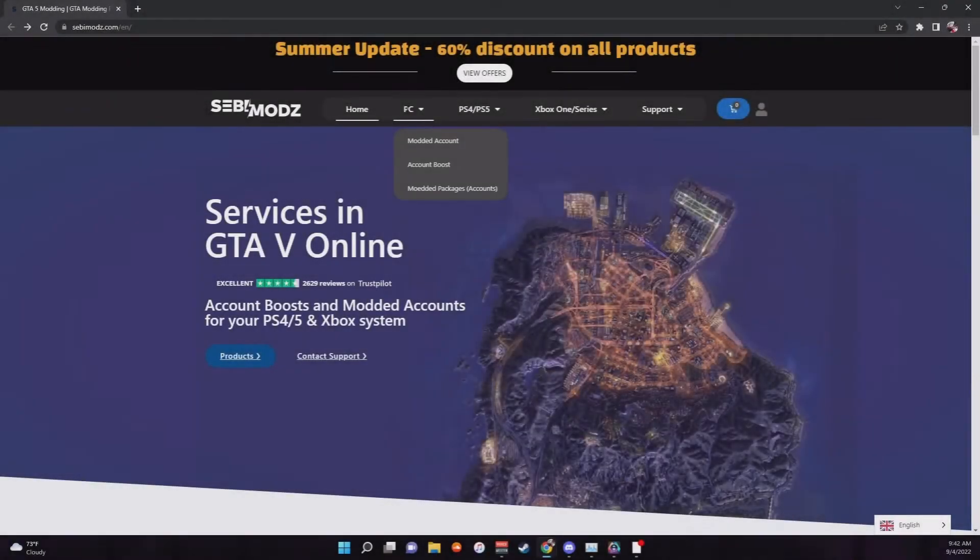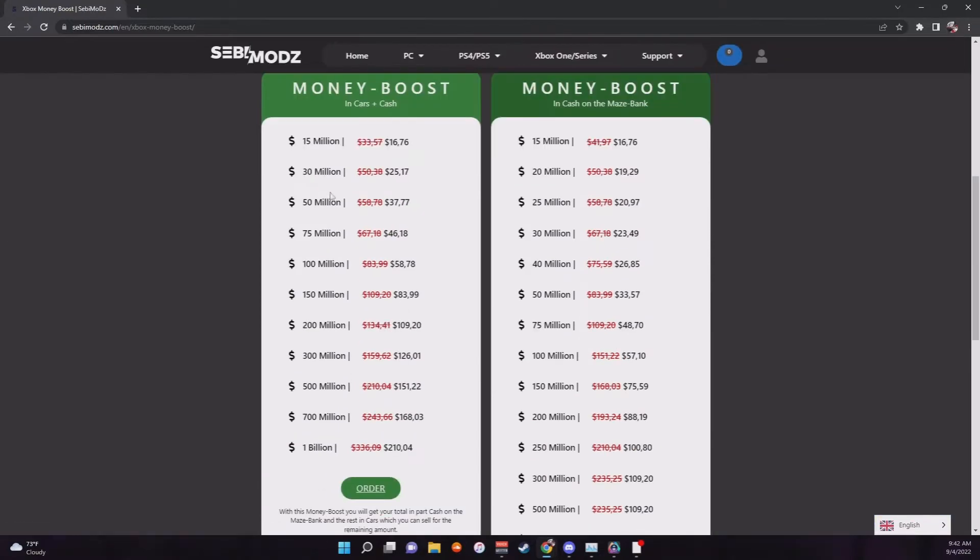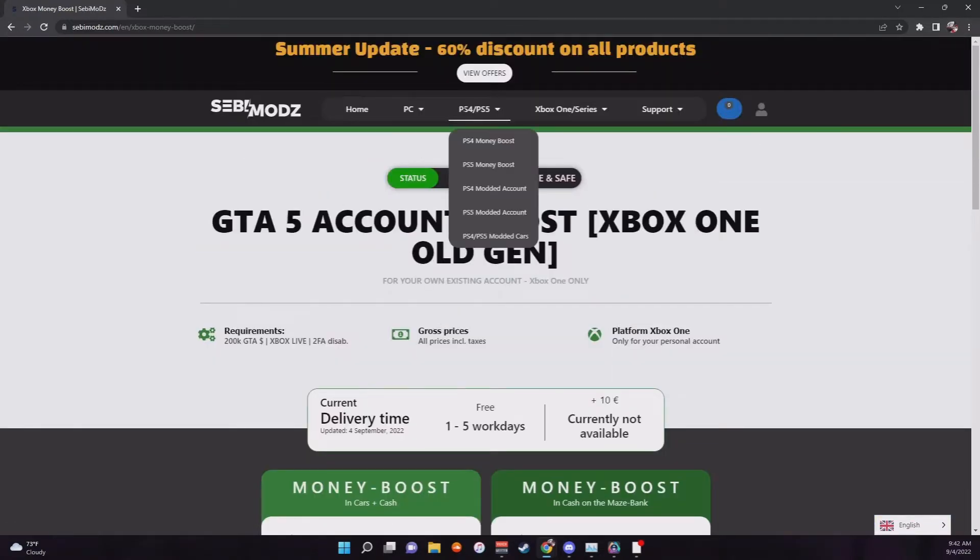Shout out to today's sponsor, Sabai Modes. They offer cheap GTA 5 services — if you need modded accounts, money and rank boosts, and also modded vehicles for cheap, make sure you check out Sabai Modes. The link to their website is in my description. Use my code PERK10 for 10% off on all orders at checkout. Thank you to Sabai Modes for sponsoring this video.